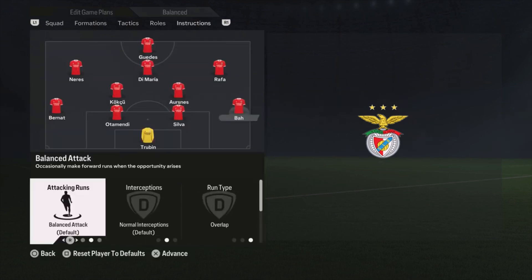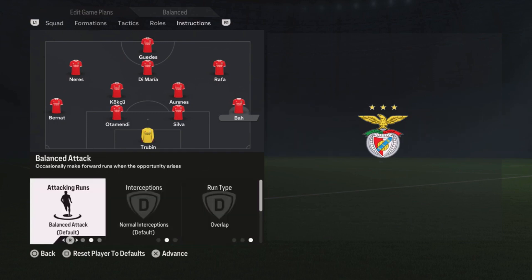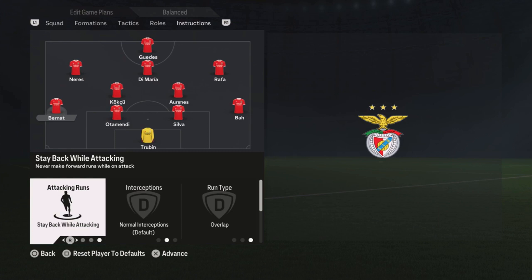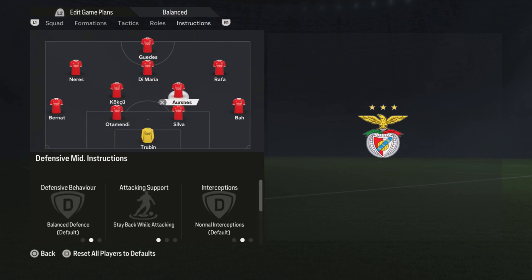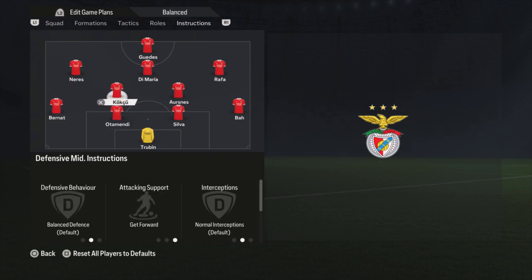As I said, it is a bit attacking. If it is too attacking for you, you can switch some settings. Ba, the right defender, is on overlap run type and balanced attack — but if you think it is too much, you can put him on stay back while attacking. Silva and Otamendi are both on balanced attack and overlap, but again if it is too attacking you can put one or both on stay back while attacking. You can also put Bernat on stay back while attacking so Ba can go forward, or vice versa. For me both going forward was working really well until I got a red card — then I put them both back on stay back while attacking because it was way too open.